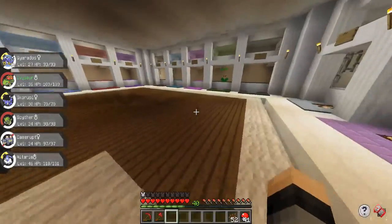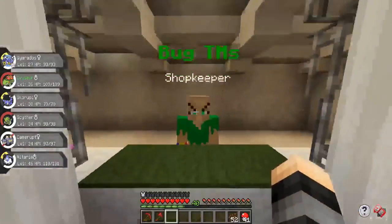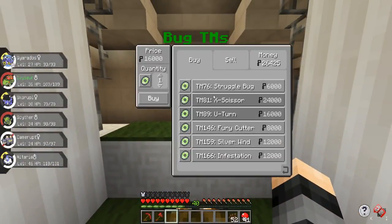I've added two out of about 18 NPCs so far, so we have a ways to go. The bug NPC keeper is here — all of the different TMs are different prices depending on how valuable I think they are. U-Turn is pretty effective, X-Scissor is a little bit better, Silver Wind and Infestation can be useful in certain situations so they got decently high prices, then Fury Cutter at 8,000 and Struggle Bug the lowest at 6,000. I think I'm going to do that with all of the different NPCs.